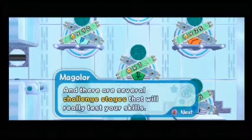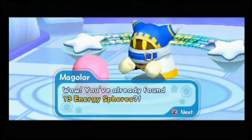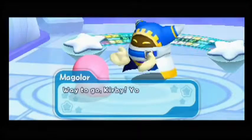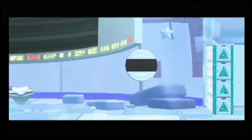Not to mention copy abilities with all kinds of copyables to try out — well, I'm gonna show them but I'm not gonna use them. And there are several challenge stages that will really test your skill. That is also one thing. You already found 13 energy spheres — way to go, Kirby! You've unlocked the door to a challenge. Why not give it a try? Of course — new!